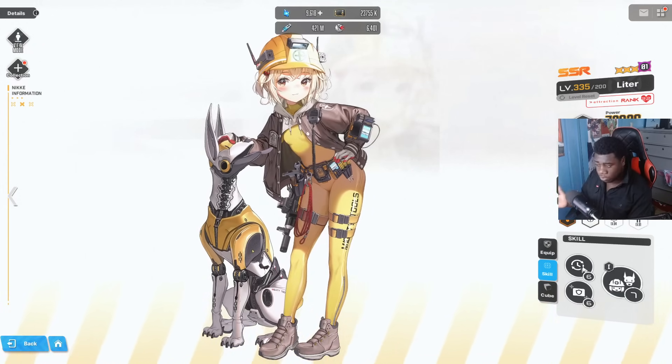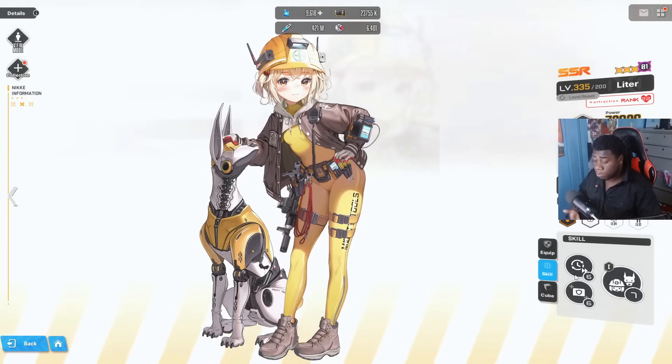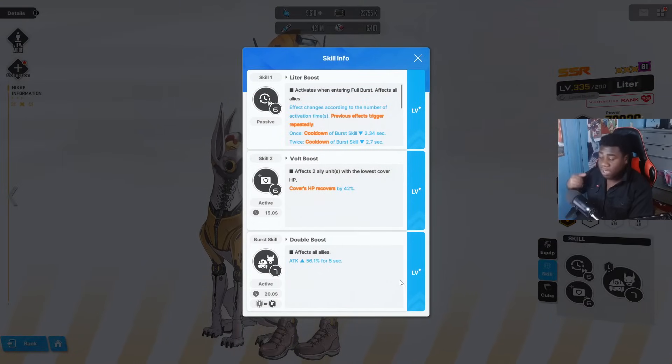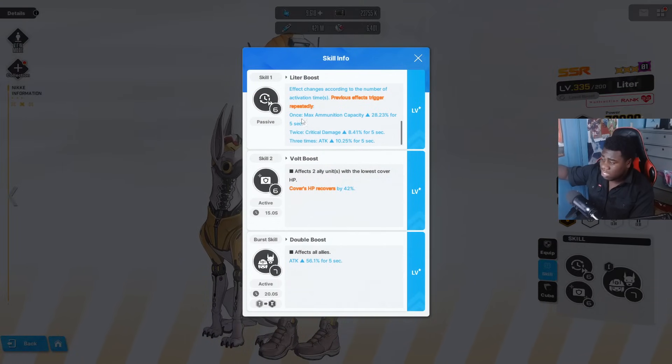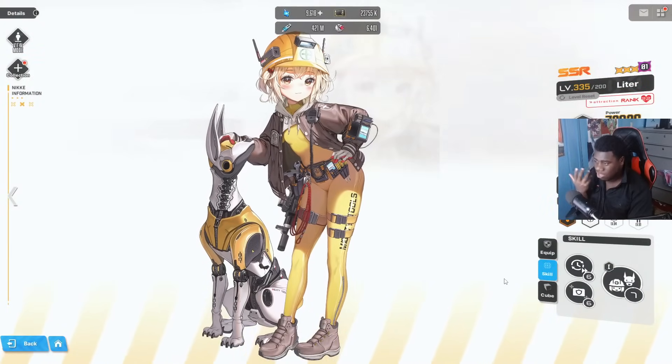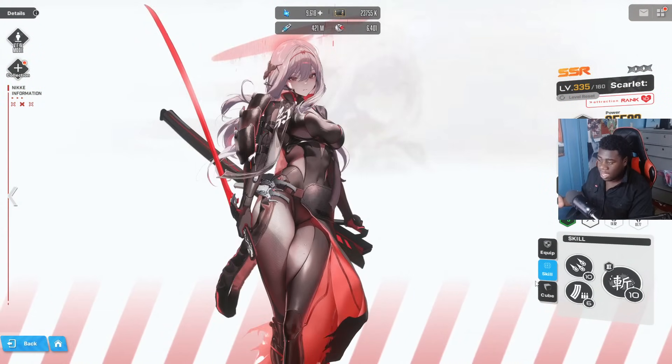Modernia is one of the best characters to this day and you need her on your account. For the go-to burst 1 option, Liter still stands at the very top. She has cooldown reduction, ammo capacity, crit damage and attack buffs, and she covers HP by about 42% at level 6 for two allies. She also gives a massive attack buff for all allies every burst rotation.